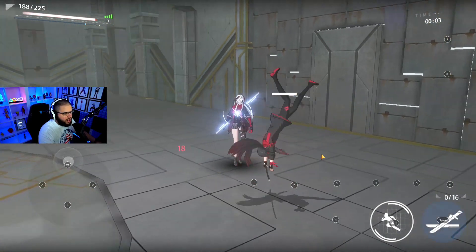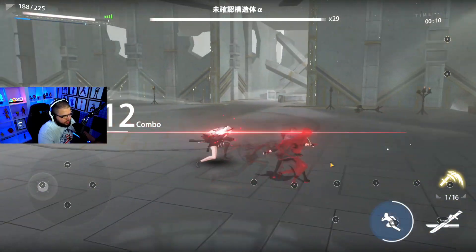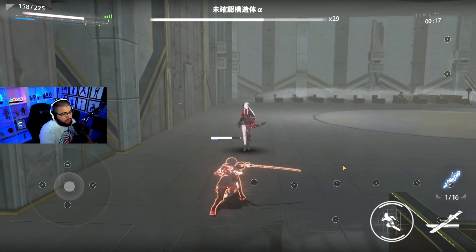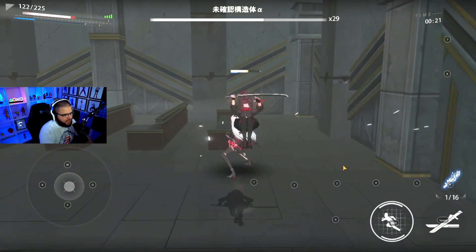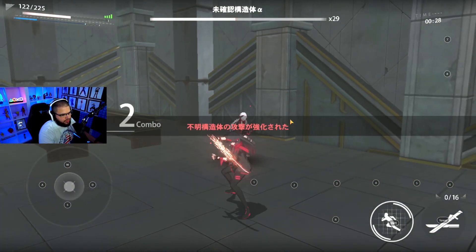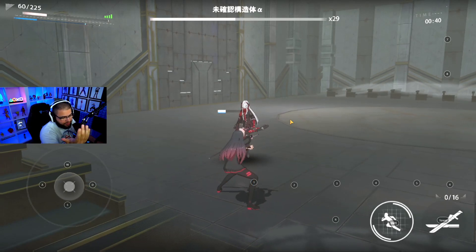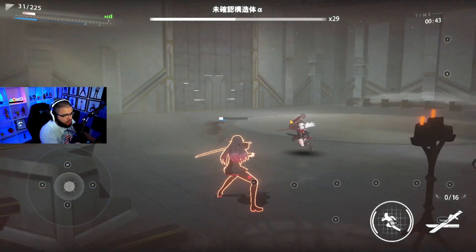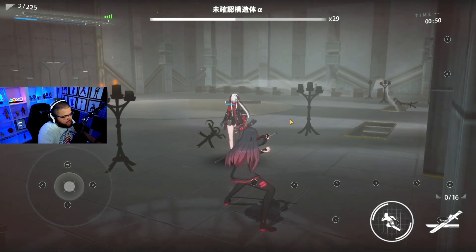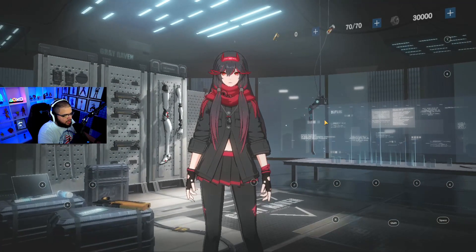Don't worry about this fight — you're supposed to lose it. If you start losing, that's fine. In my opinion, the fastest way is to just let her kill you rather than constantly hitting her. The game makes it impossible for you to kill her: you barely do any damage with 30 HP fires and you'll eventually run out of stamina for dodging.